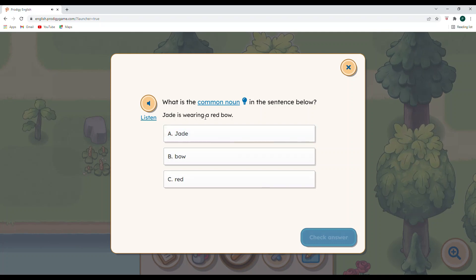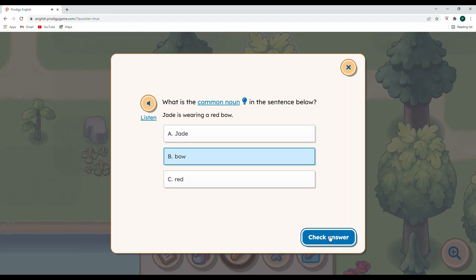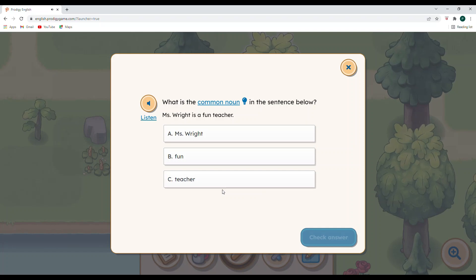Next question — another common noun. What is the common noun in: Jade is wearing a red bow? Red, just like with the backpack, is describing the color of the bow that Jade has on. Jade is going to be a proper noun, so bow will be our common noun. There are so many bows in the world! And another common noun: Mrs. Wright is a fun teacher. Fun describes the type of teacher Mrs. Wright is. So teacher is going to be the common noun, because there are a lot of teachers in the world. Hopefully all of them are as fun as Mrs. Wright!